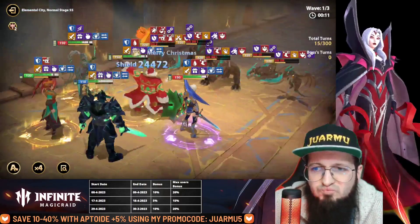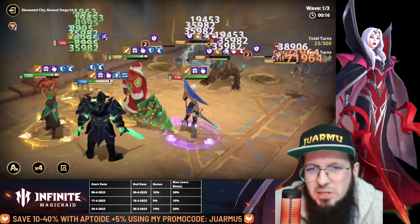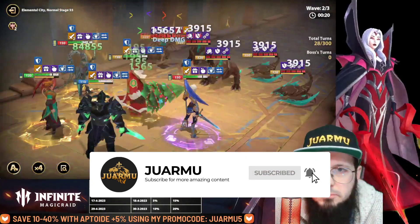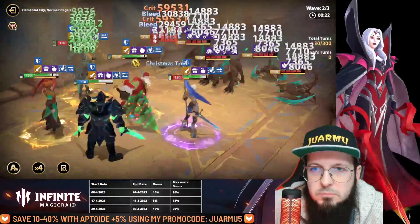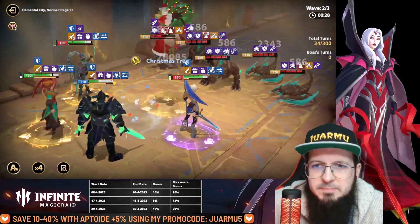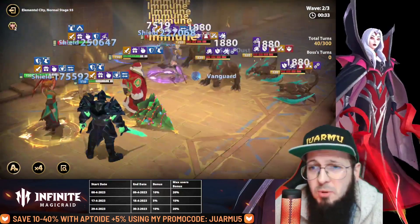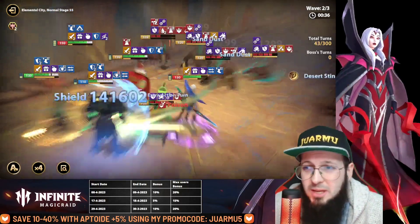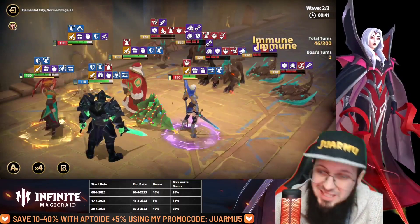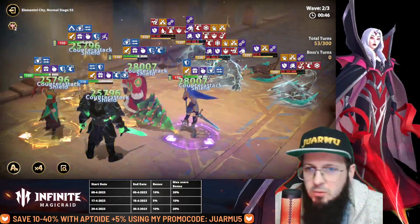He only needs to land one or two poisons and the others will do the rest. They share damage — that's cool! All other Elemental Cities I did with auto mode; I only put the poison hero in for this stage. A lot of people ask: how can I kill him, he's immune? Well, this is the answer — you need three different types of DOTs to remove the shield, and we are close to the final stage.